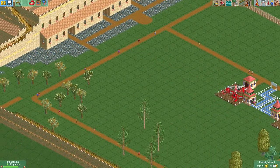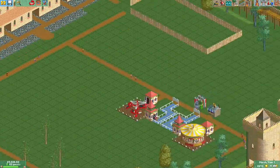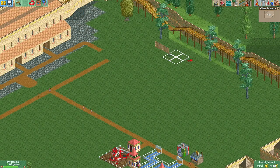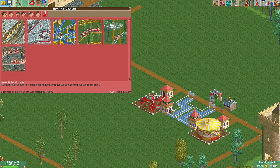Okay so now we've got some jolly old customers coming in and they'll soon be wandering about. They're probably begging for me to make a roller coaster so I might do that now. Build our first roller coaster. I'm gonna get rid of that drink stall.